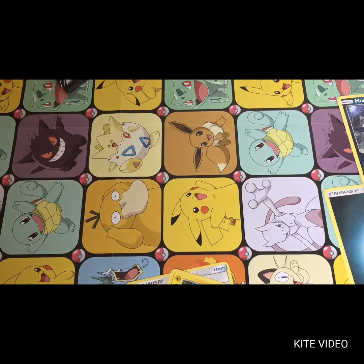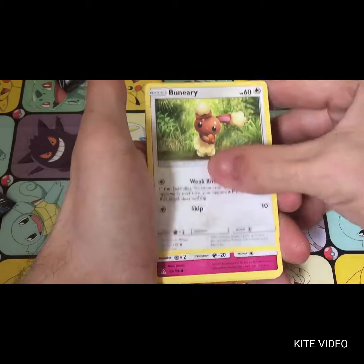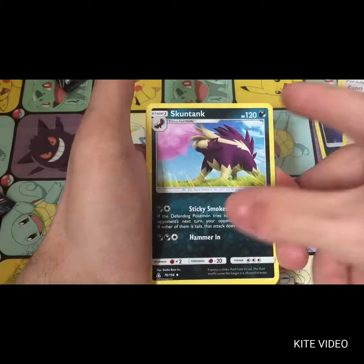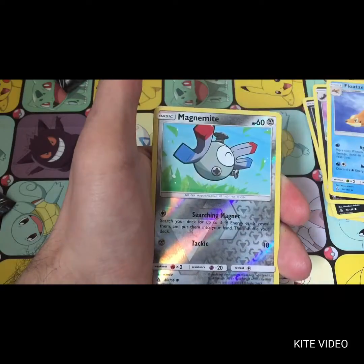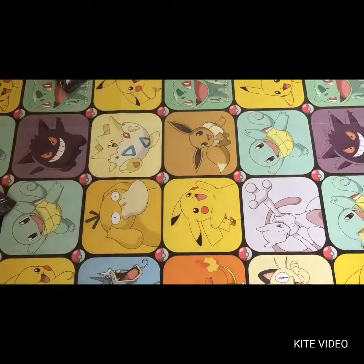Go from the back — get rid of these cards. We have a Buneary, an Amoonguss, a Magma, a Chimchar, a Sneasel, a Cynthia, a Skuntank, a Floatzel, and a Fighting Energy. The reverse is a Magnemite, and an Empoleon as the Regular Rare. Wow — for the finish.